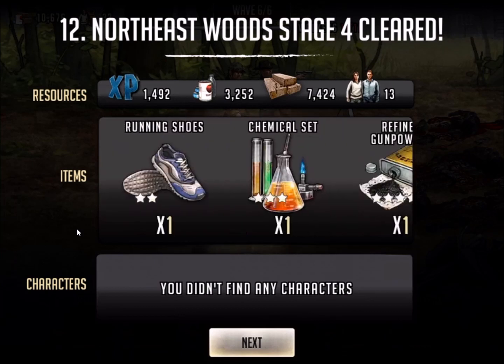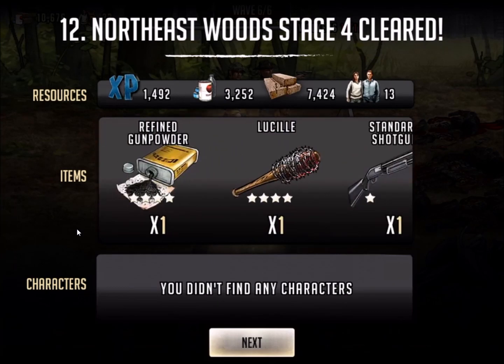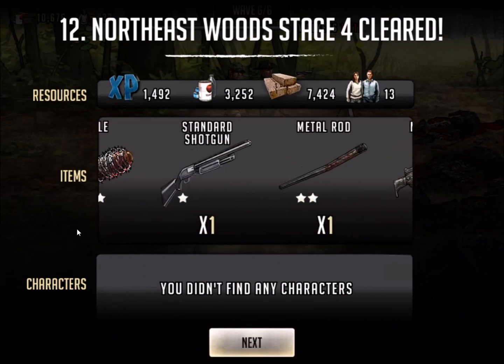Purified water, running shoes, chemical set, refined gunpowder, and there is Lucille. Got a shotgun, a metal rod, and also a machine gun.